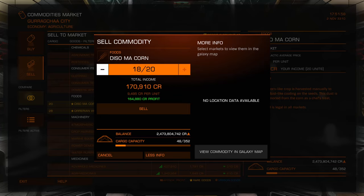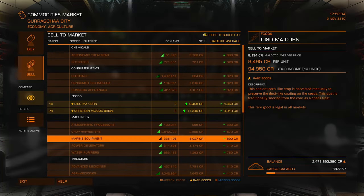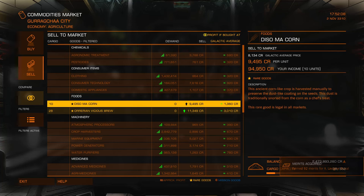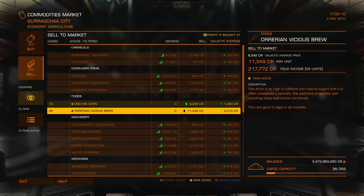Let's sell 10 of these — just 10 of these. 92 merits for Disco Corn. So that's 9.2 merits per unit.